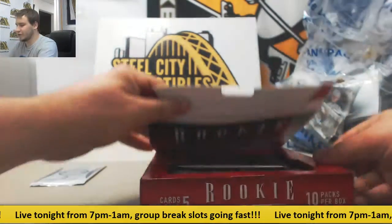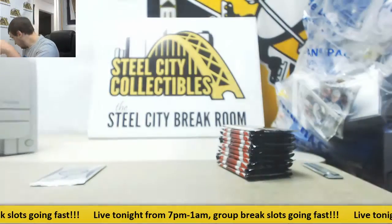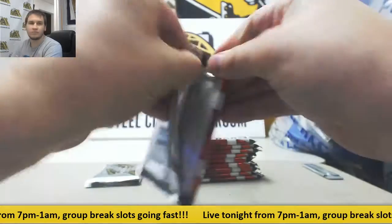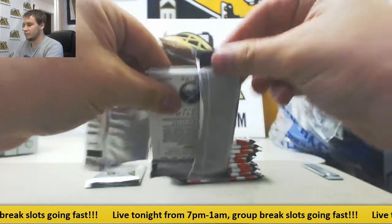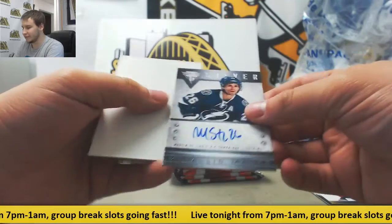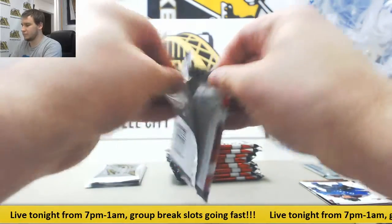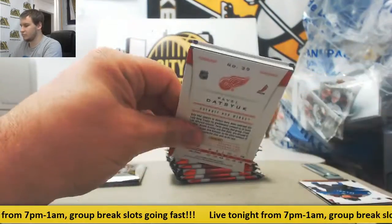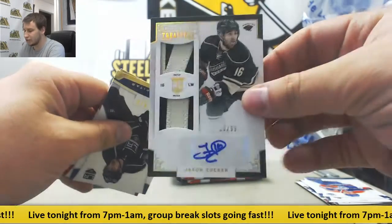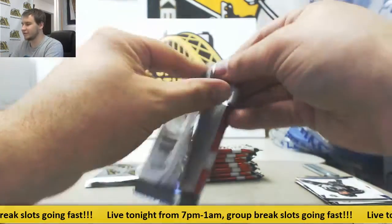A bunch of hits here for the price. We'll do our two bonus packs last. We've got regular base and an autograph — Martin St. Louis. Nice one there, Silver Metallic Marks for the Lightning. Next hit is going to be Jason Zucker for the Wild, Dual Patch Auto Rookie, 15 of 99. Two decent hits there to start us off.